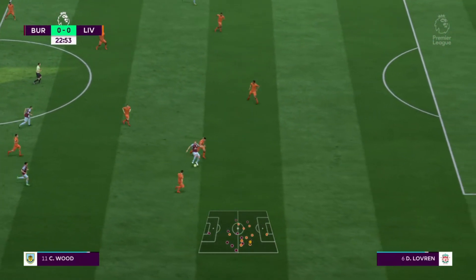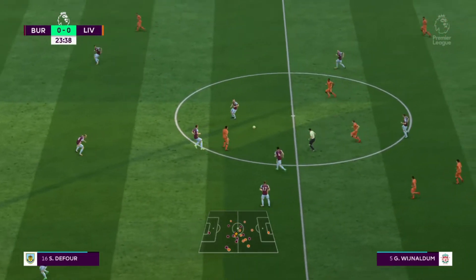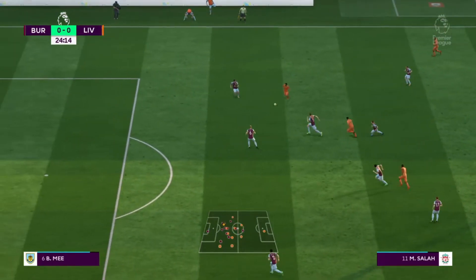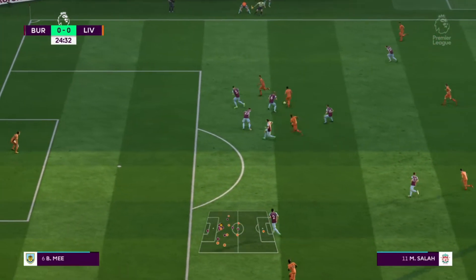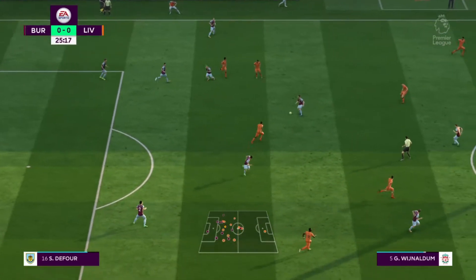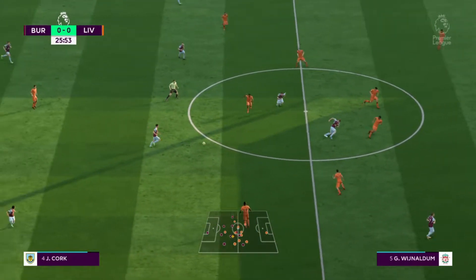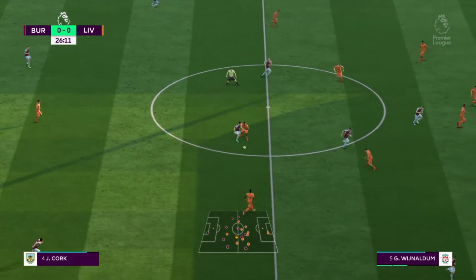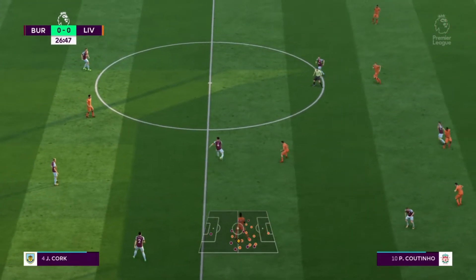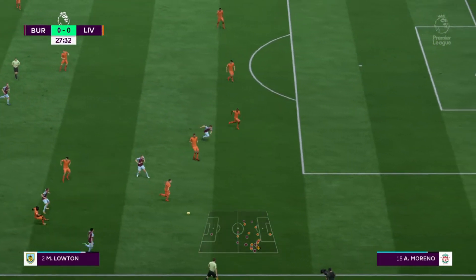Under challenge — that's good control, moving forward with some danger to the opposition. Wijnaldum. Mohamed Salah — he's got support here. Now they've got the ball back. What can they do from here? Wood. Jack Cork. It's Burnley pressing on.